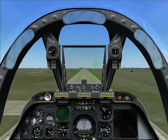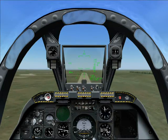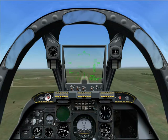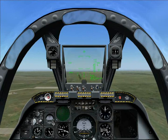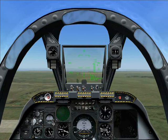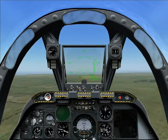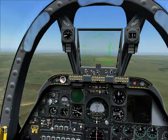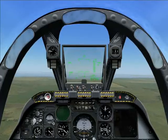We are now airborne. Bring our gear up with the G key, and our flaps in with the F key. Let's just make sure that both our gear and flaps are now in the correct position. We are now airborne and can get on with our mission.